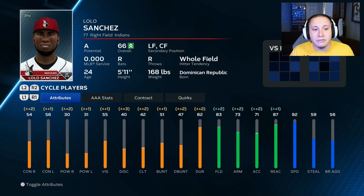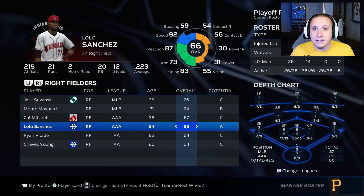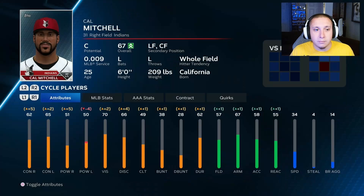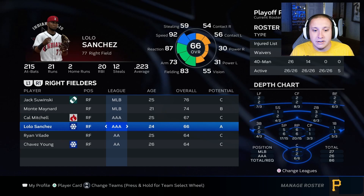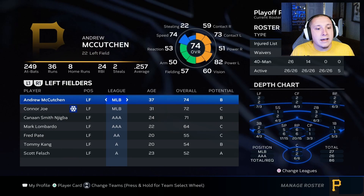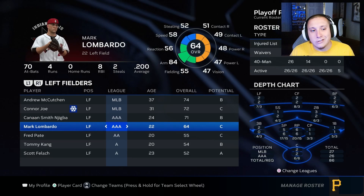The other major factor is which positions these players can play. Both are right fielders but have secondary positions. Lolo Sanchez can play left field and center field, providing some lineup flexibility. Cal Mitchell can also play left and center field, but there's not going to be much opportunity for either to play center because my triple A center fielders are a 70 and a 68 — higher than their 67 and 66 overalls.